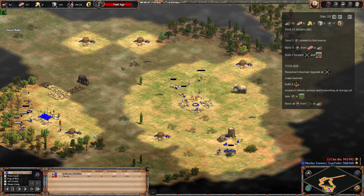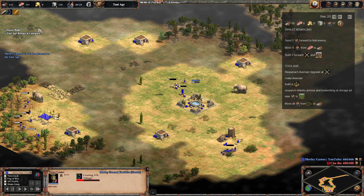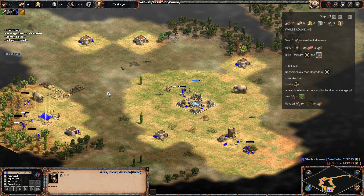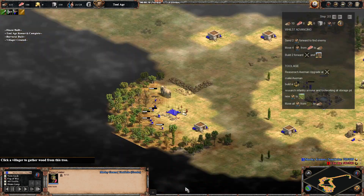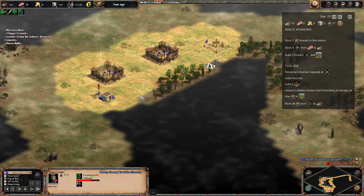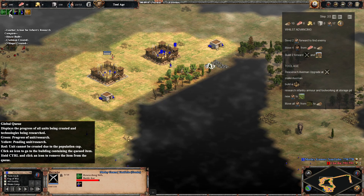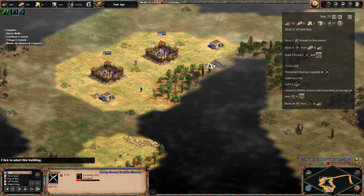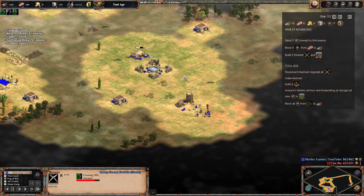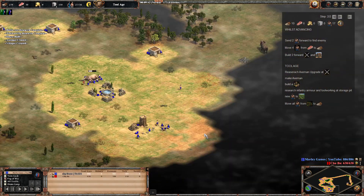We've found the enemy and we're getting those barracks down. We want to make some houses — probably want to make another one. The good thing is we've got all these elephants, though elephants tend to move a lot which can be annoying when you're trying to find them. As soon as you've hit the tool age, all your new villagers are going on to food. You may want to put them on farms but you'll need a market first. Meanwhile we can see the infantry armour, tool working attack upgrade, and axeman upgrade are all in, so we're going to spam axemen from these two barracks.